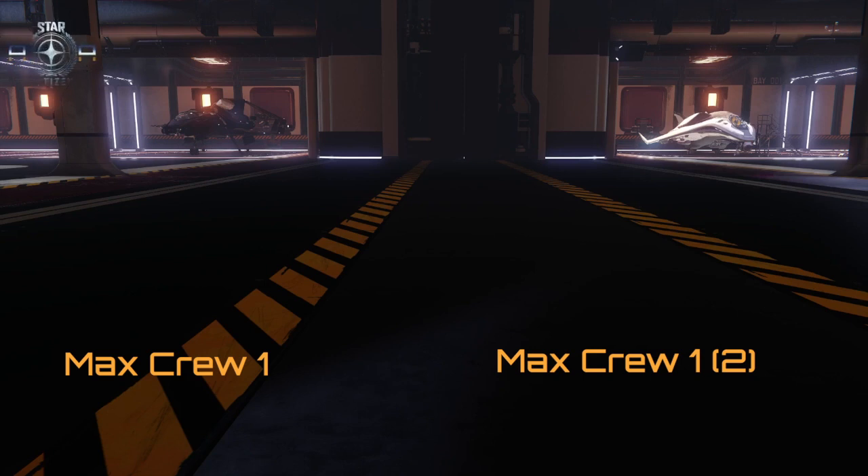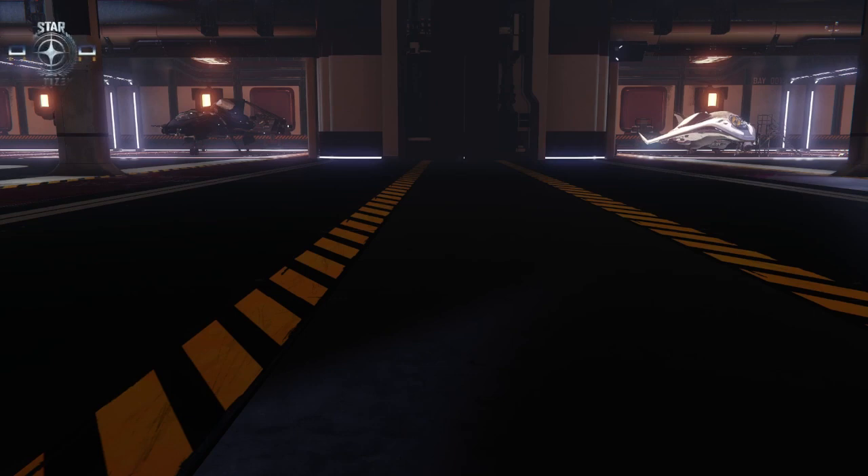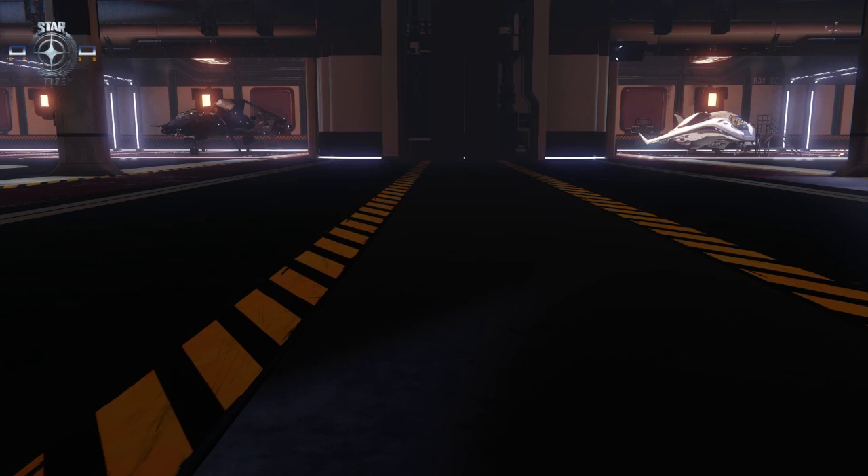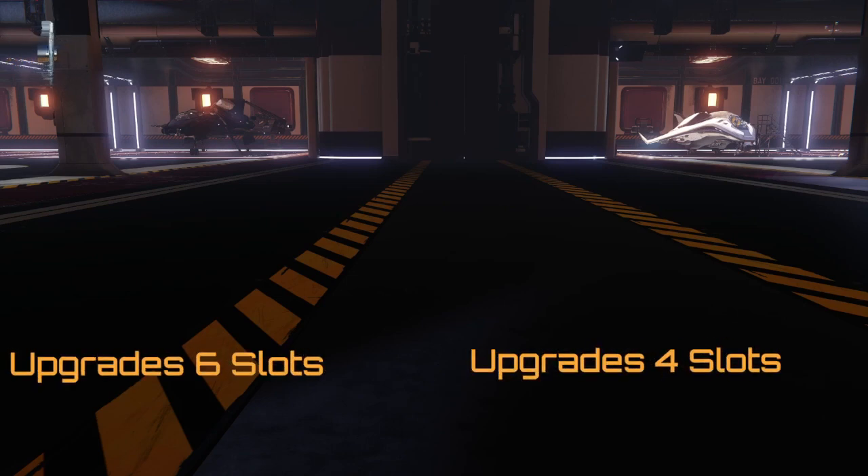First off, in today's Wingman's Hangar I learned that the second seat in the standard Avenger will be disappearing, and the rear entry and walking through into the cockpit — like the 325a — is going to be adopted. So when you capture your bounty as a bounty hunter you're going to stick them in the back instead of the second cockpit. What really made a difference for me was reading the actual ship spec page: the 34,000 kilograms of the Avenger was reduced to 22,000, which puts it just a hair over the 325a.